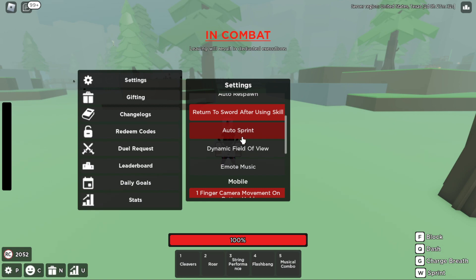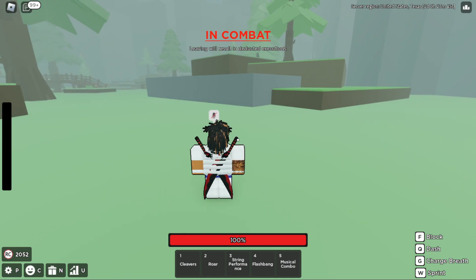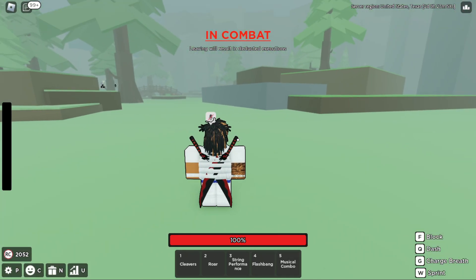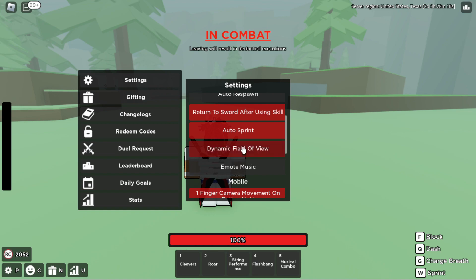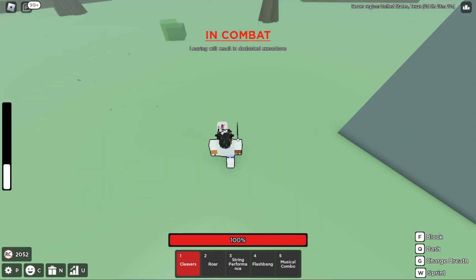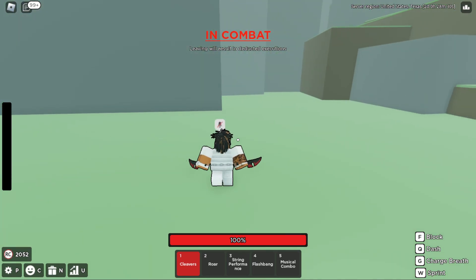Auto Sprint is personal preference. I use it because when I use something like String, after an M2 instead of walking slowly to the person I can speed-run to them before they get up and continue my combo. So for people who use String, Sickle, or more combo-heavy styles I recommend turning it on. Dynamic Field of View — turn this off. With it on, every time you run it zooms out, which messes up my momentum when I'm in a fight. I keep that off so every time I run it never zooms out and stays the exact same.